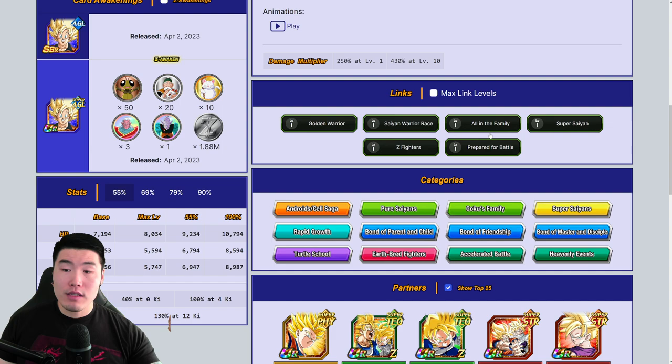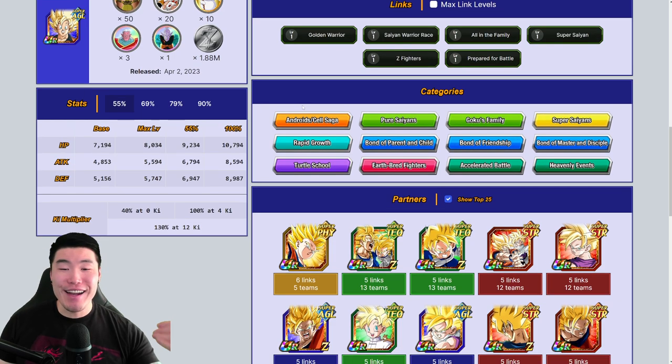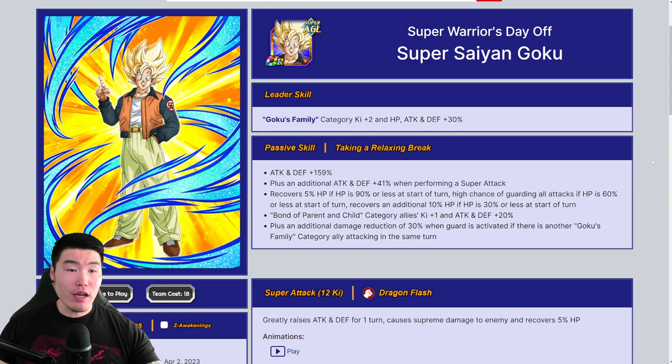Bond of Parent and Child category allies get Ki +1, Attack and Defense +20%, plus an additional 30% damage reduction when guard is activated if there's another Goku's Family category ally attacking in the same turn. His links are Golden Warrior, Saiyan Warrior Race, Bound for Super Saiyan, Z Fighters, and Prepare for Battle. His categories include Android/Cell Saga, Pure Saiyans, Goku's Family, Super Saiyans, Rapid Growth, Bond of Parent and Child, Bond of Friendship, Bond of Master and Disciple, Turtle School, Earthbred Fighters, Accelerated Battle, and Heavenly Events.